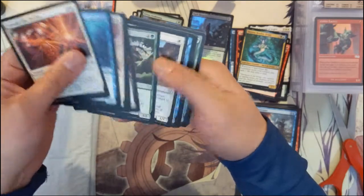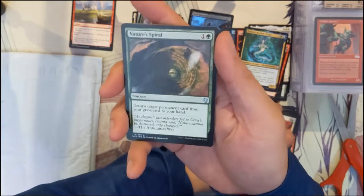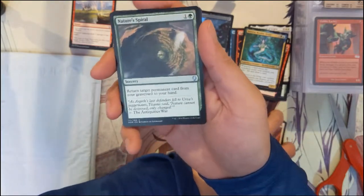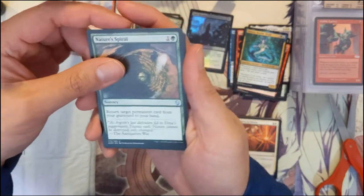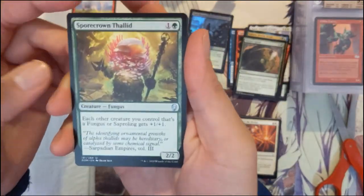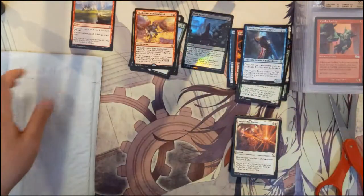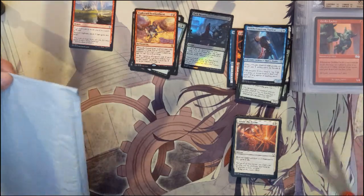Last pack of the opening — I feel like we've gotten all duds so far. Nature's Spiral, Spore Crown, Thaliad, and then Haphazard Bombardment. That is rough — we didn't really hit anything good on the booster packs.